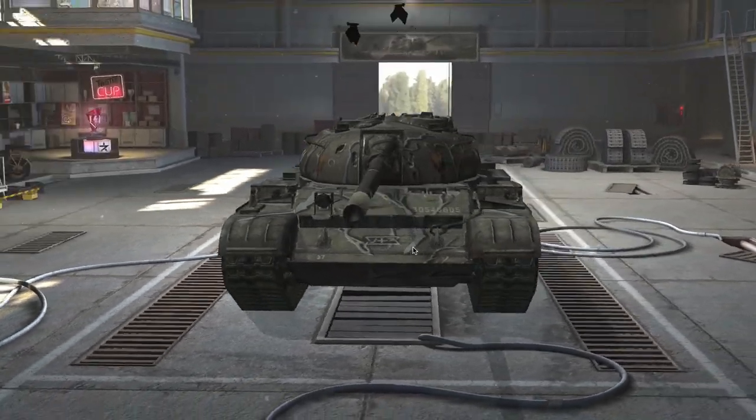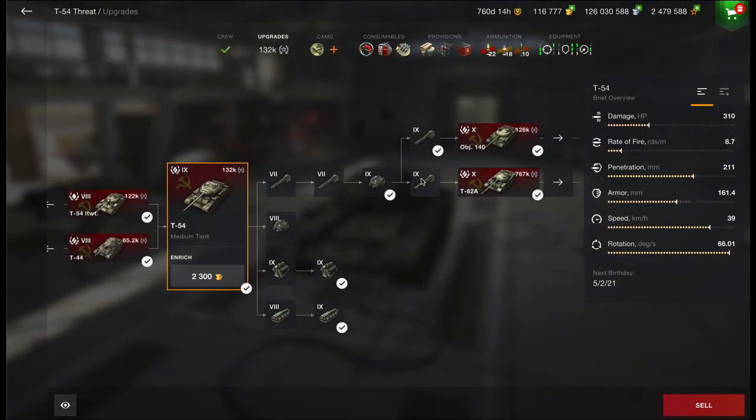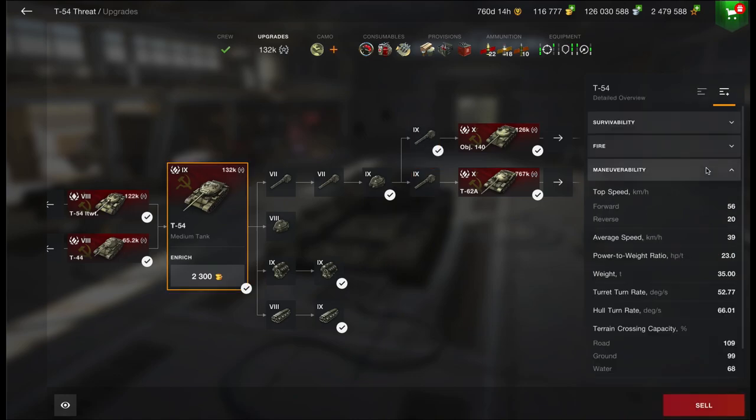Hello again everybody and welcome back to Fujits Blitz. Today we're going to deep dive into the T-54, the Russian tier 9 medium. It's tier 9, and if you want to get your paws on two of the best tier 10 tech tree mediums, you've got to grind it.